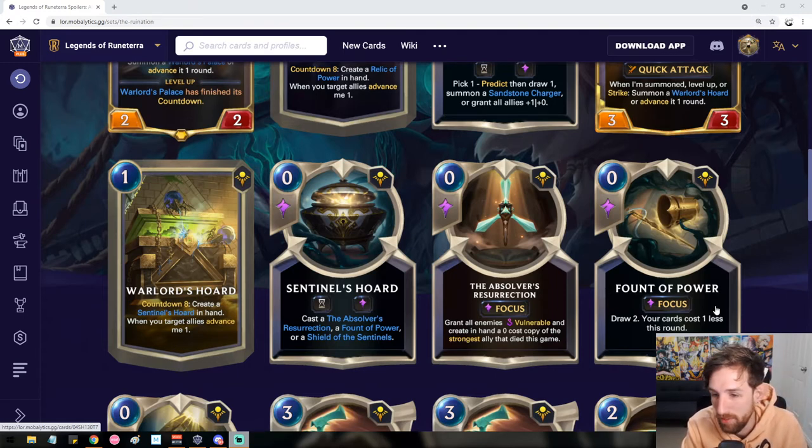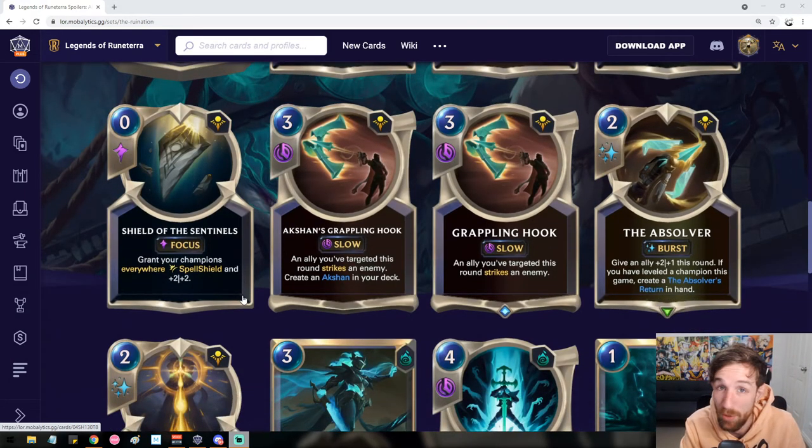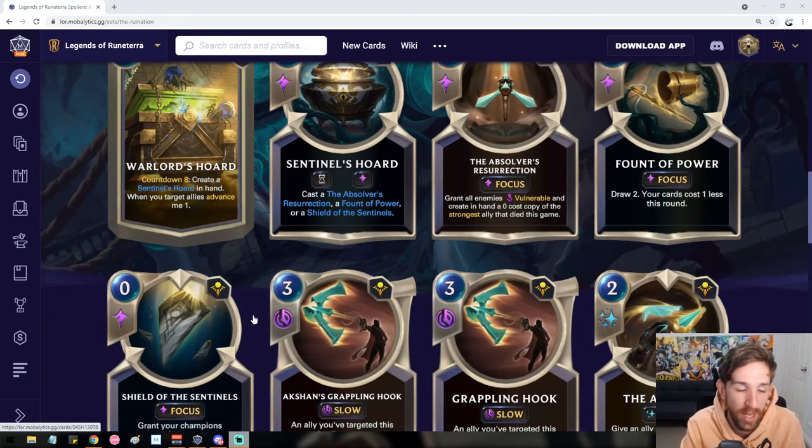We also have Fount of Power — draw 2, then your cards cost 1 less this round. It already seems like you can build Arkshan decks multiple different ways depending on which Sentinels Horde choice you want, because they're all pretty ridiculous. You also have Shield of Sentinels, which grants your Champions everywhere Spell Shield and +2/+2. This will probably be the less common option since it doesn't provide immediate value impacting the current turn or board state, though it may have some wacky combos.